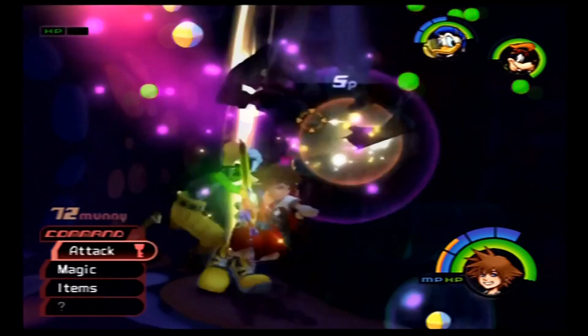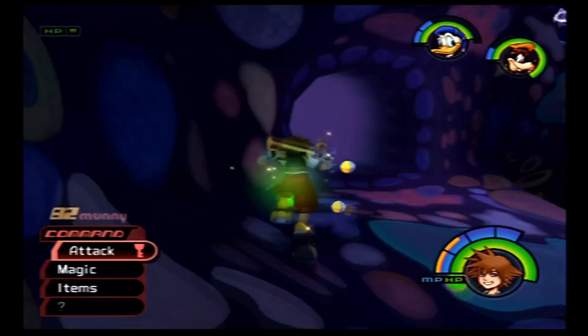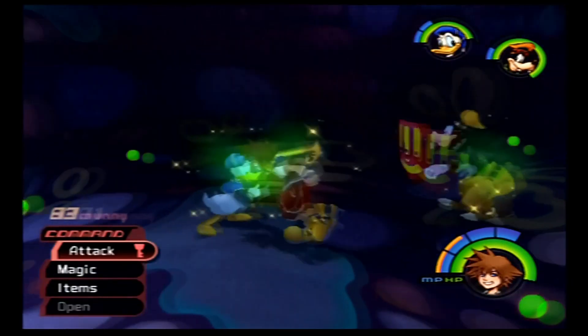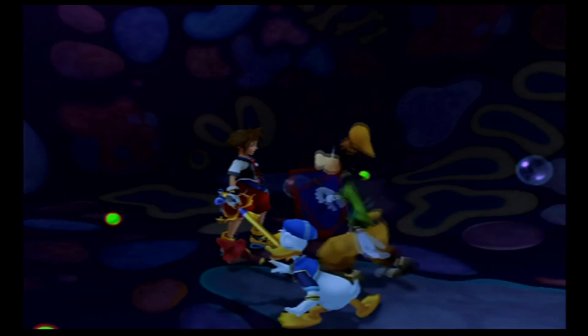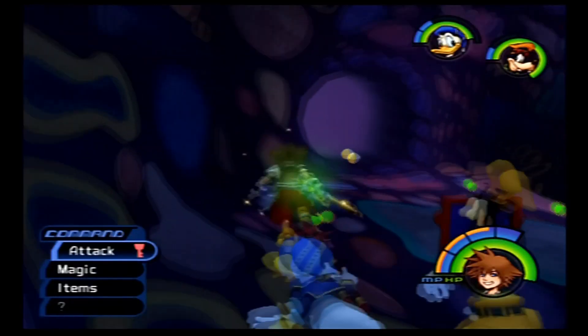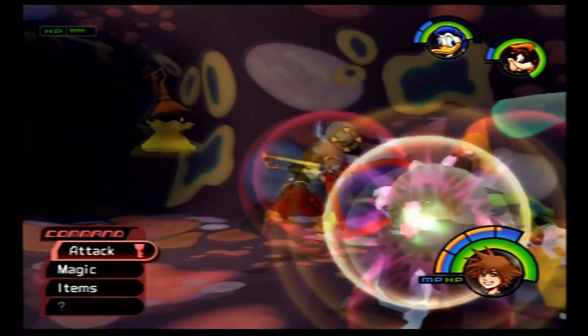That air soldier just jumped right in front of my Fire spell. Get down, Mr. President! So in this treasure chest there's a Mithril. This chamber leads — this passage leads us directly back to Chamber 1 so that we don't have to go through all of that again. We do have to go through another fight again, of course.